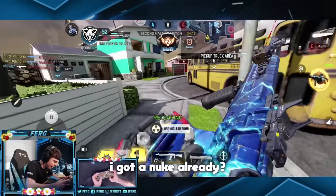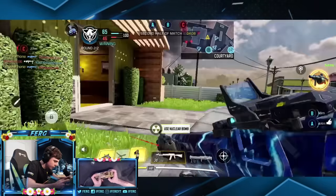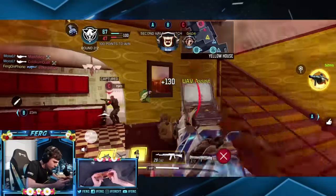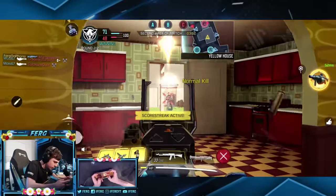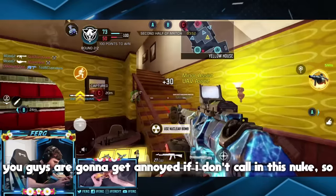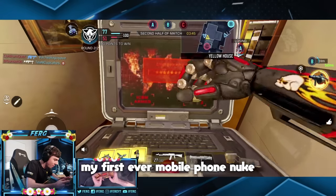I got a nuke already? Nice! Let's go. This guy is so weak behind that wall but I can't really hit him — I don't have FMJ on this class. You guys are going to get annoyed if I don't call in this nuke, so I guess we've got to do that right now. Let's call it in! My first ever mobile phone nuke!